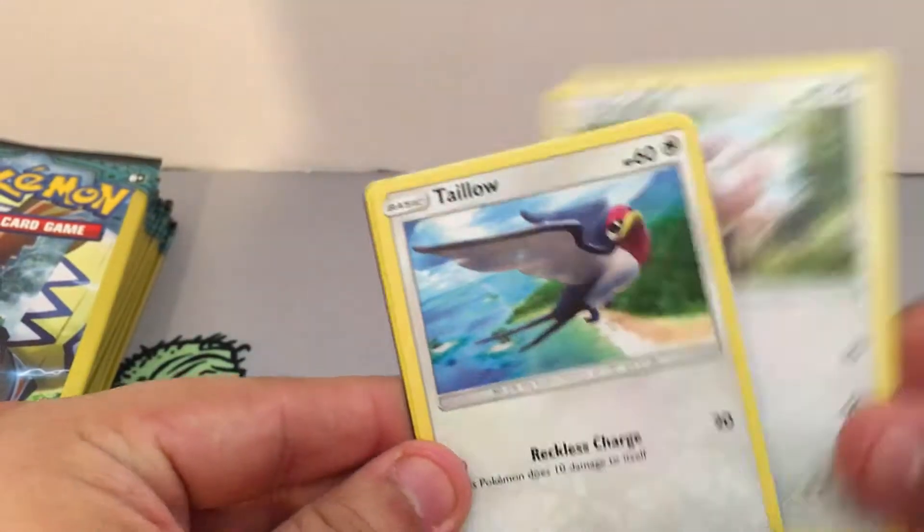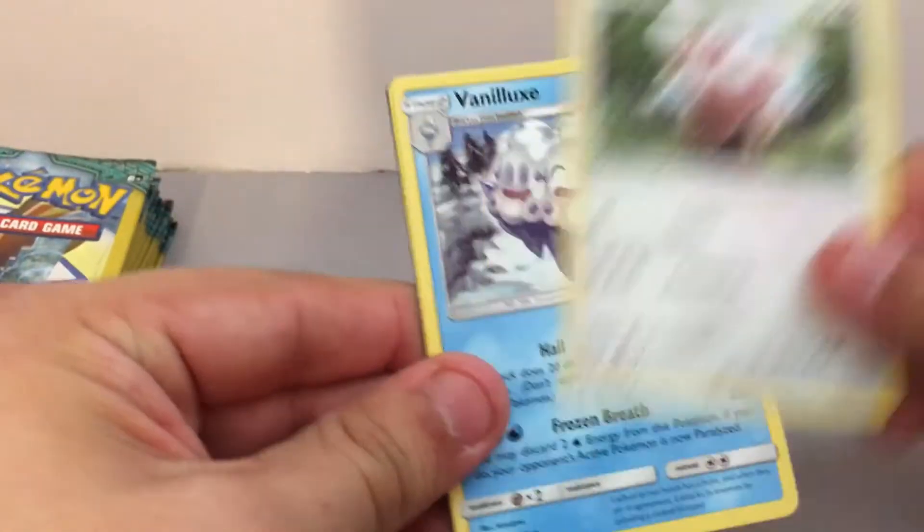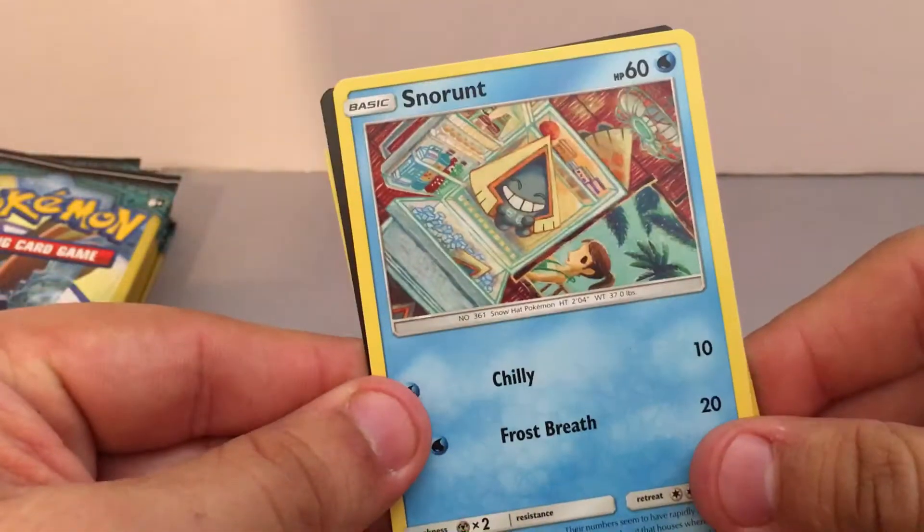Starting off with a Stufful, Taillow, and a Vanillish. We have another Stufful, Vanilluxe, and a Mareanie. We have a Murkrow, Snorunt, and a Multi Switch.